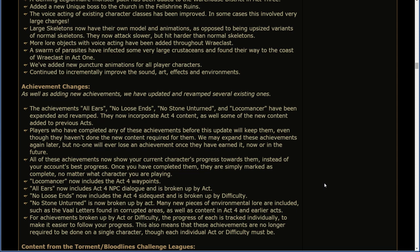Locomancer now includes the Act 4 waypoints. All Ears now includes Act 4 NPC dialogue and is broken up by act. No Loose Ends now includes the Act 4 side quest and is broken up by difficulty. No Stone Unturned is now broken up by act. Many new pieces of environmental lore are included, such as the Vaal letters found in corrupted areas, as well as content in Act 4 and earlier acts. For achievements broken up by act or difficulty, the progress of each is tracked individually to make it easier to follow your progress. These achievements are no longer required to be done by a single character, though each individual act or difficulty must be.